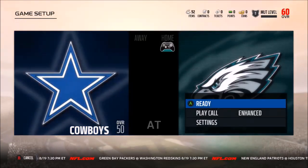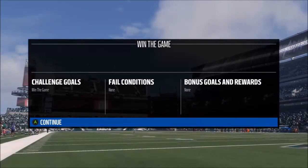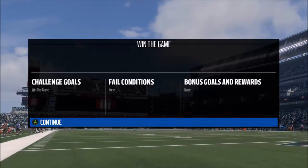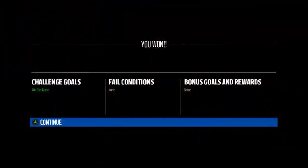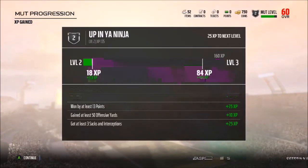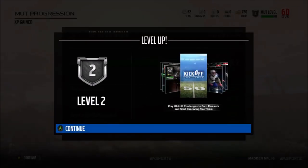After you get your 60 overall team, you go into a challenge — a super easy challenge. I think you're down like a touchdown with about a minute to go, and I scored three touchdowns in that minute. It was just so easy. You just dominate the team. Then you get out and you get this new XP thing where you level up. This is all kind of new stuff.